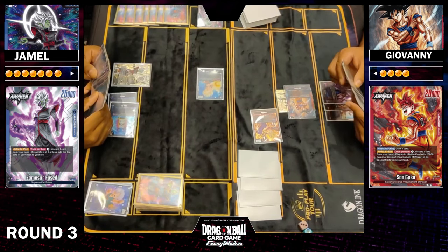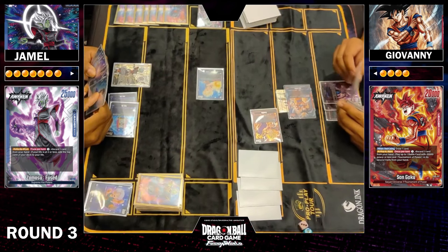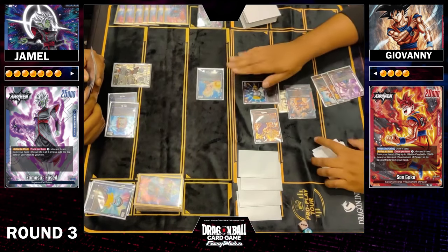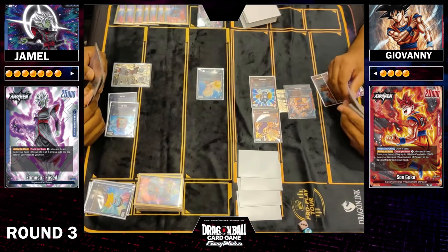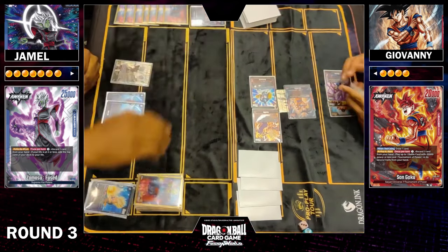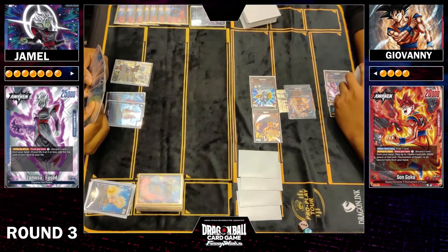We're just theorizing here. We can see Pilaf in hand and the Vegeto as well, so they're going to be comboing out with the Pilaf. Oh, and Katopessa comes down, gives Trunks the minus, swings, and just gets rid of it. Interesting target — takes down the Trunks. Zamasu is still on a really healthy amount of life over there.